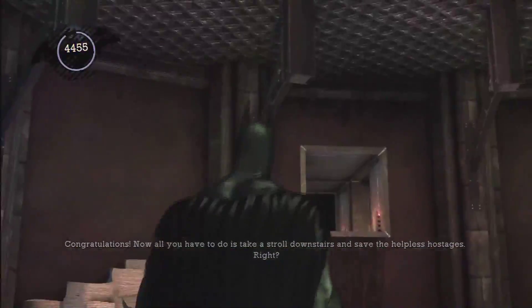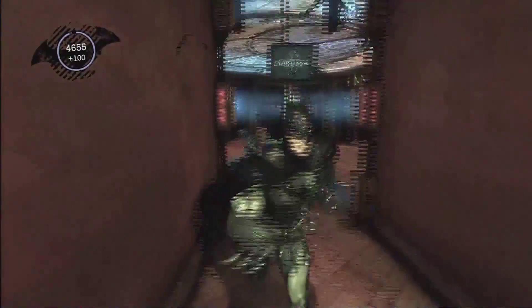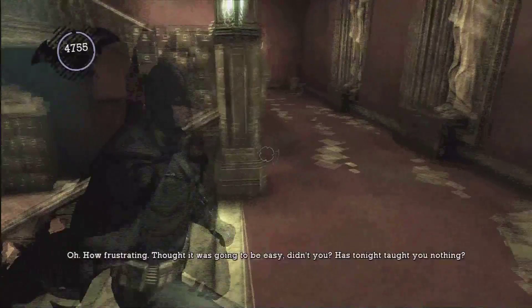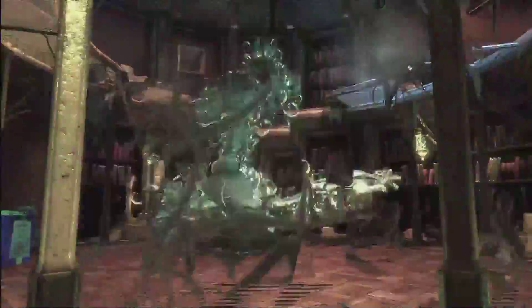Once you're done with that room, just grab that question mark and then work your way to the bottom where the Joker throws a wrench in your plans and makes you run back up. Get to the top of the stairs, then grapple as high as you can go and find the duct. Work your way through the air ducts until you get above the chandelier, cut it, and the chandelier drops through the glass below so you can rescue them. It says there's a time limit but I'm not positive there is one.